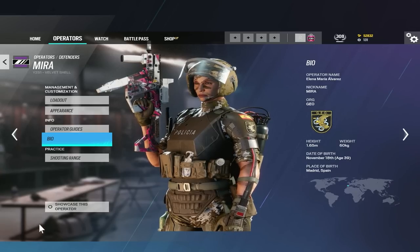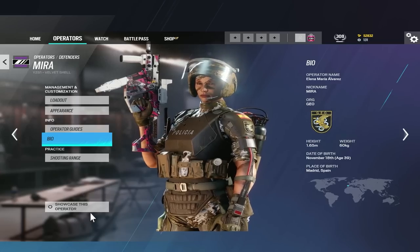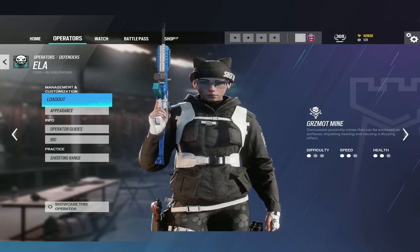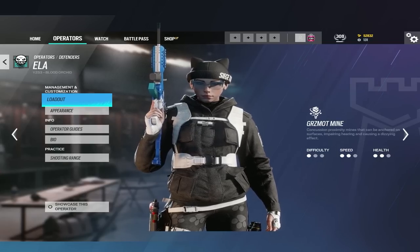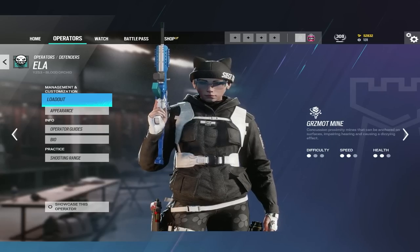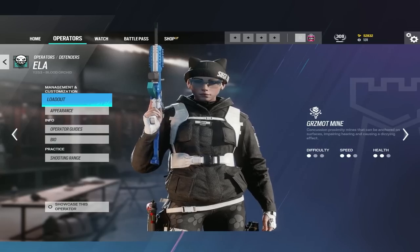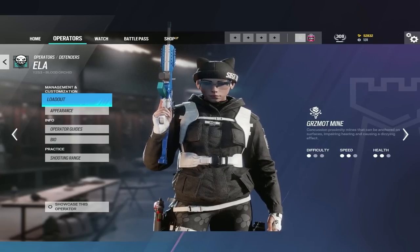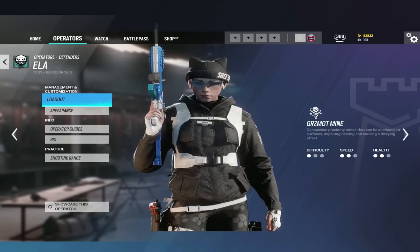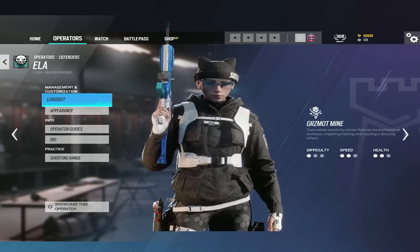The mistake I would say players make with Mira is literally picking her if they have no idea what a Mira setup should look like. That's it. The mistake players make with Ela is not keeping a Grzmot Mine in pocket. While you're roaming or playing an aggressive angle, it's best to have a Grzmot Mine in your pocket so you can throw it onto a doorframe or somewhere where you might get swung — because a lot of times when you're roaming you're going to get pinched. With Ela's Scorpion, you want to have good aim or be in close quarters to use her Scorpion or shotgun.